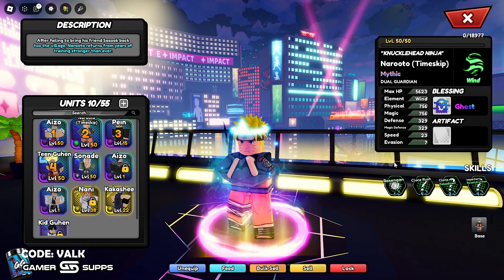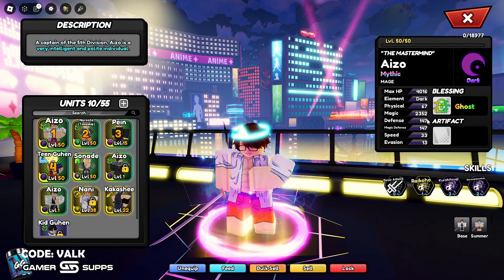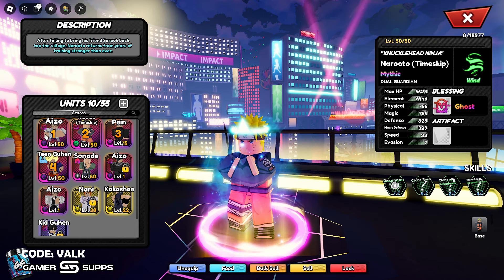I think he's a really really good unit. He's a dual guardian, so what that means is that he's a tank. And you can see his defense stat is through the roof compared to a glass cannon like Aizen — he has very, very high defenses. So with Ghost, that's going to give him additional evasion properties, which is going to be really good. He's going to have seven evasion.